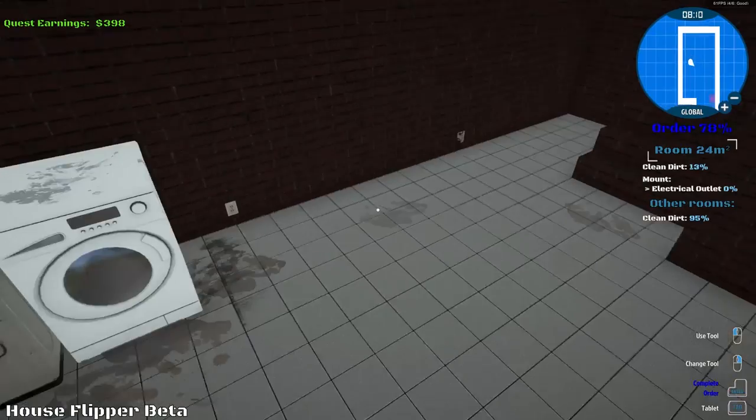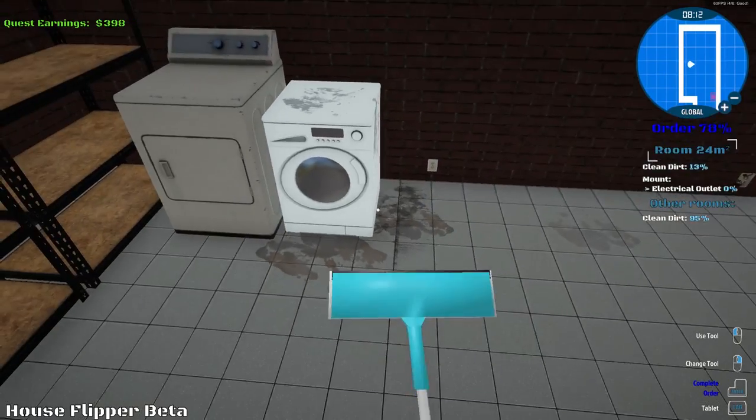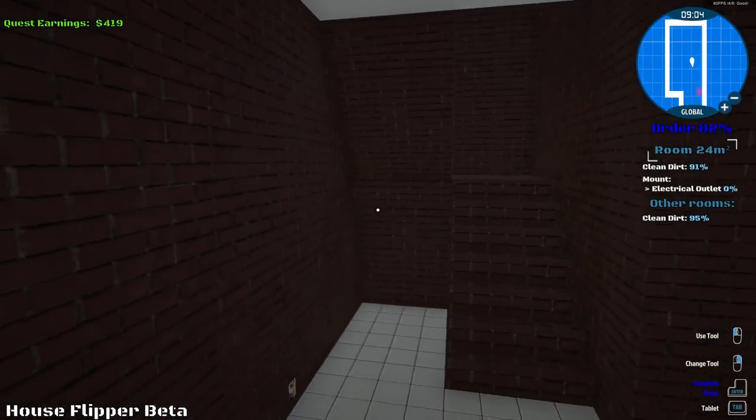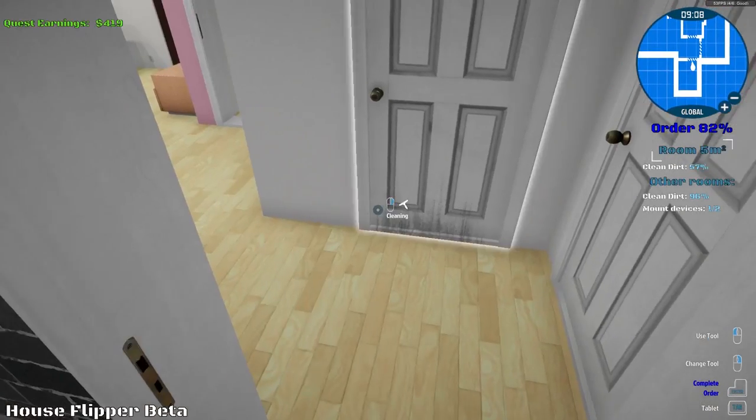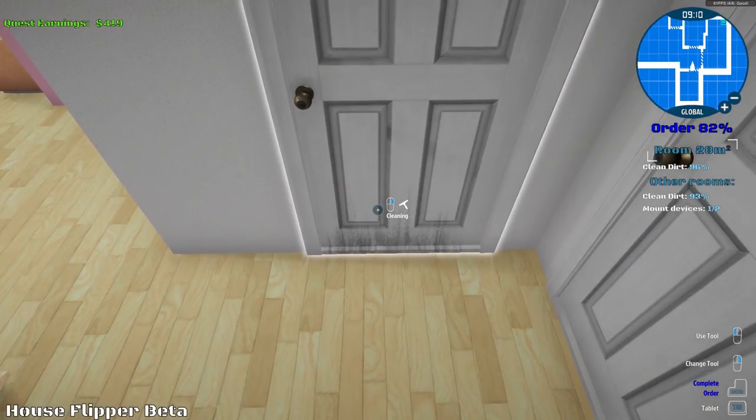Let's go ahead and get this taken care of down here - simple mop job and then I think we'll be through with this. I'm kind of curious as to what they're going to give us next. House is clean. It says I'm 91% done - that is good enough for me. There's a percentage right there.